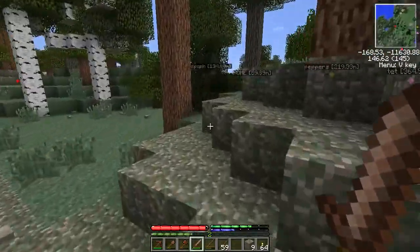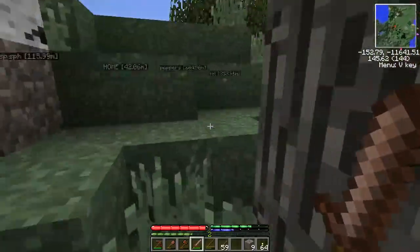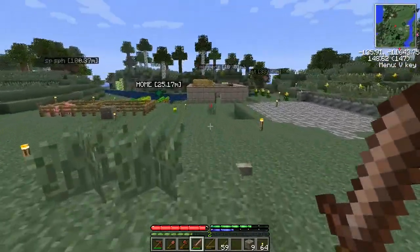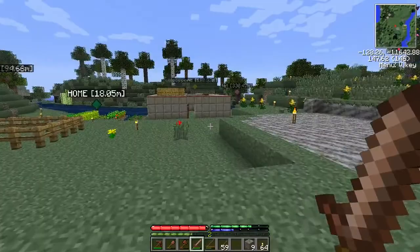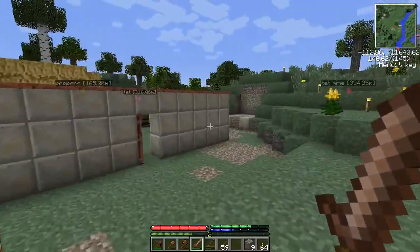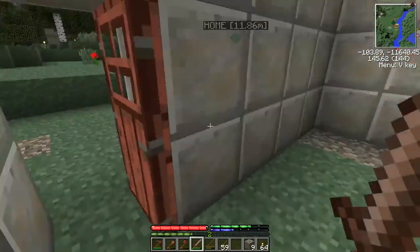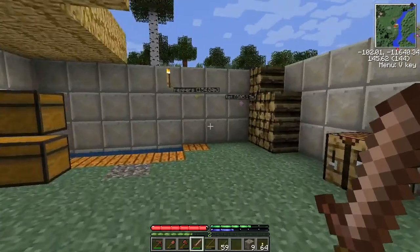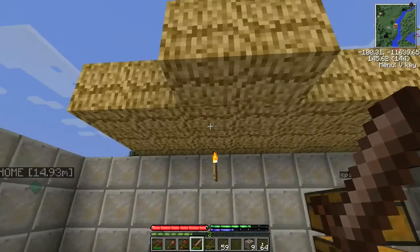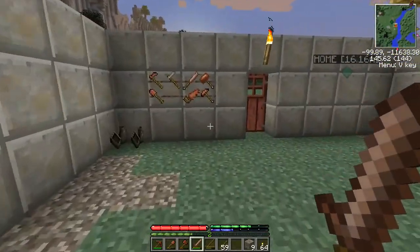I'd completely forgotten: you get hide off of deer, and with hide we can make leather so we can start crafting leather armor. I'll have to keep an eye out for deer and chase them down if I see any. Night is falling — I'll run around and collect some more thatch to finish off this temporary roof.